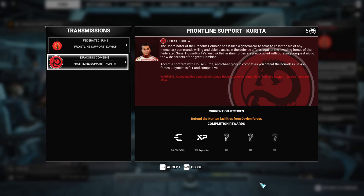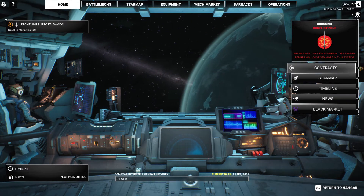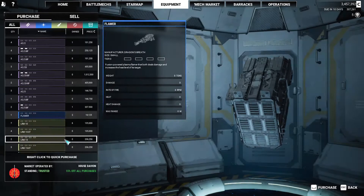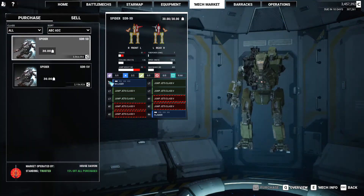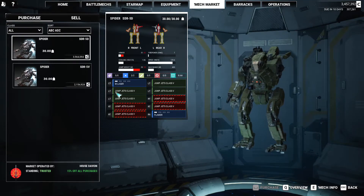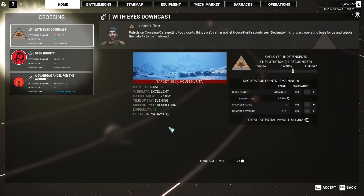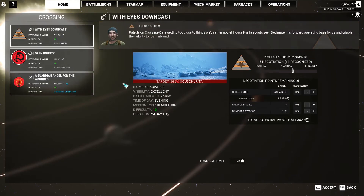We're getting more stuff with Kurita but we're going to go for the Darfians instead. Let's check the black market actually — Spider, Spider, 5e and a 5e, one really damaged. Okay, everybody's done. Let's do a contract. We've got a two-man mission here. 16 difficulty — can we do that? Possibly. Let's have a look.